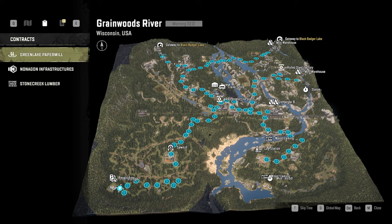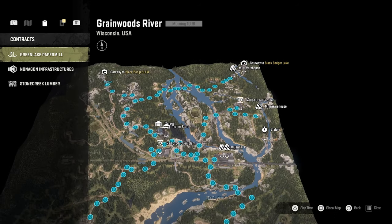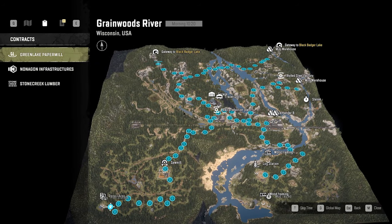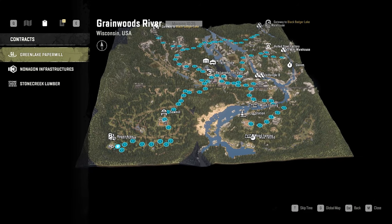Welcome to the final segment — recommended routes for Grainwoods River, the second and final map of Wisconsin. There aren't a lot of recommended routes, but most go to major hubs for picking up cargo. I also have some river crossings included since getting from east to west side of the map is important. From the Black Badger Lake gateway, this is all paved road descending from the mountains to the garage — a really nice drive, not hard at all. From the trailer store to the rail production is literally next door.